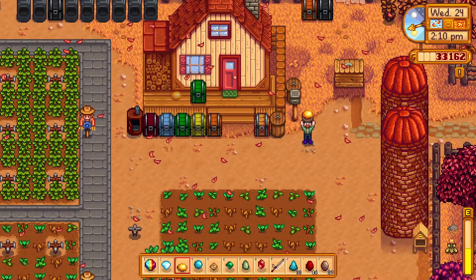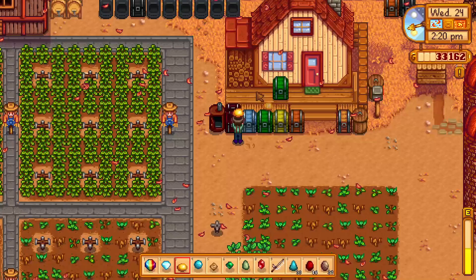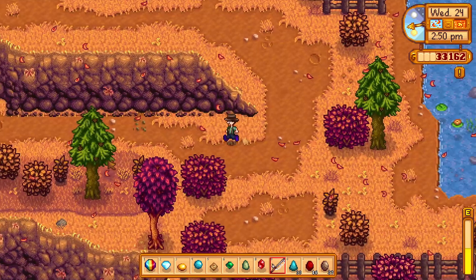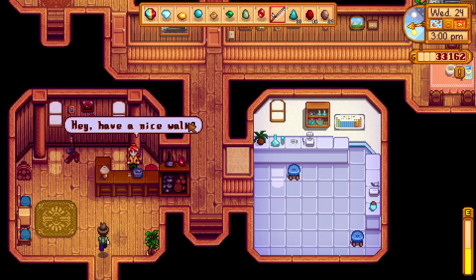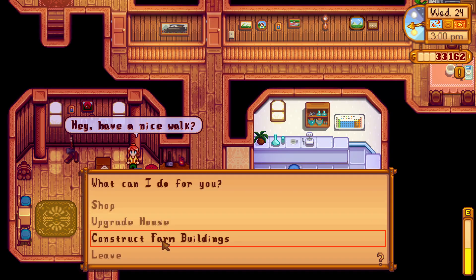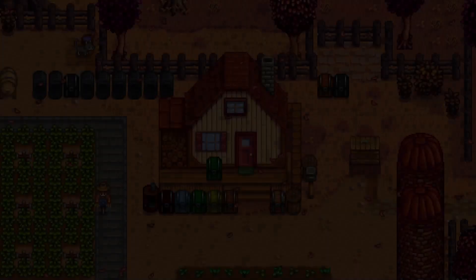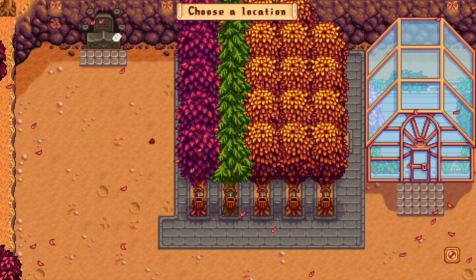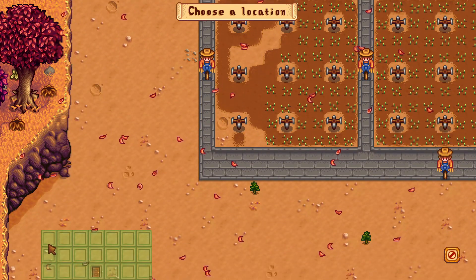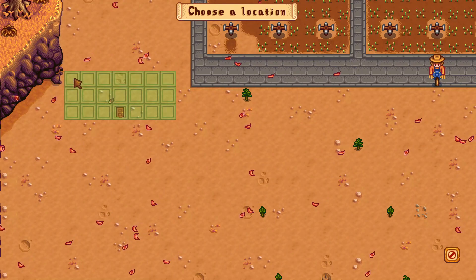Let's do that, and then let's go grab — it's Wednesday, Robin should be up at her house. We should be getting another harvest of oak resin from our tree farm coming in the next few days. Farm buildings, shed — let's see where we can place this on the farm that would make the most sense. We'll just toss it right here for now and might go clear some of that stuff out.